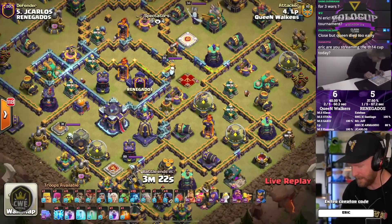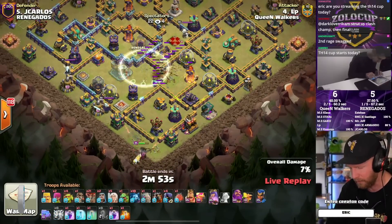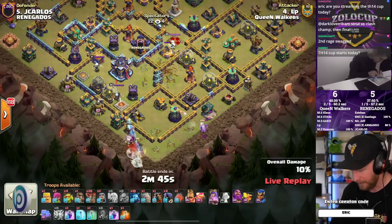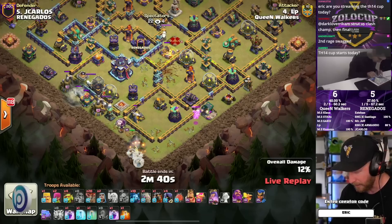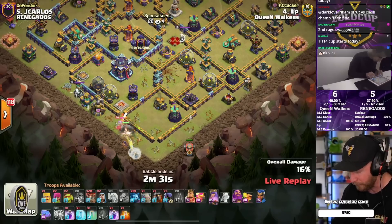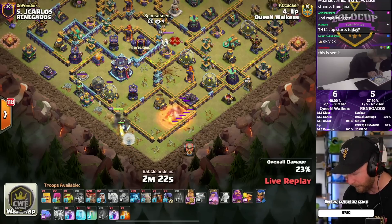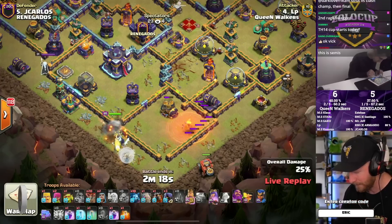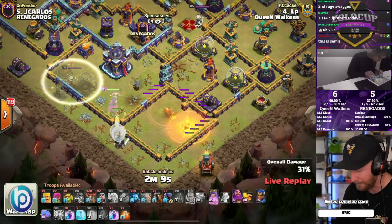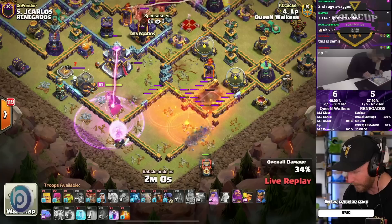Queen Walkers take the lead. LP goes with a queen charge zap into lalo — typically paired with dragon riders, but this time he breaks out the lalo, which will have very little spell support. He forms the funnel with a baby dragon, drives the queen toward the town hall, takes out the monolith and the invisibility tower on approach. The flame flinger deploys while the queen controls the mortar's targeting. The flame flinger damages the mortar but LP would have liked it to stay standing to drive the queen in, so he burns an invisibility to redirect her directly to the town hall.